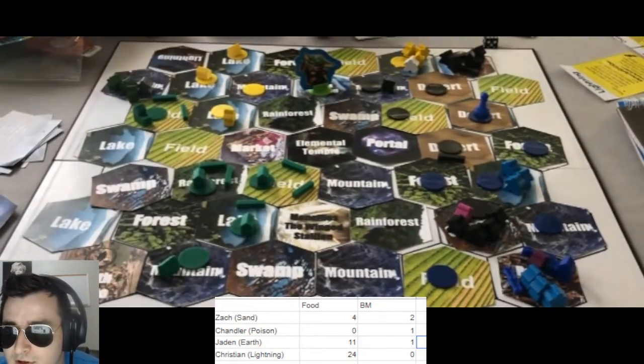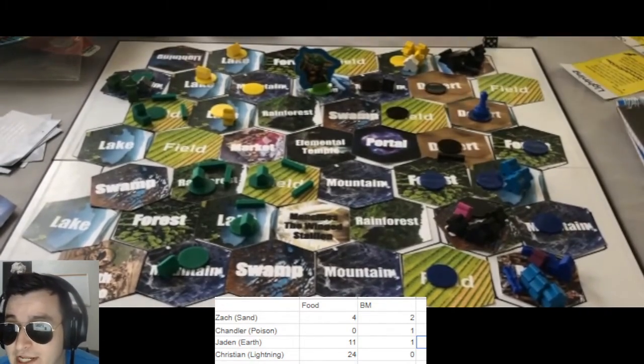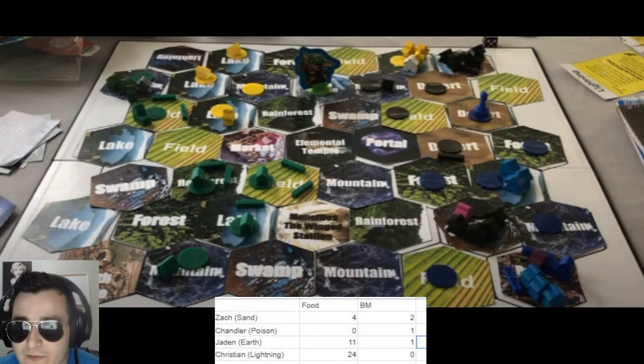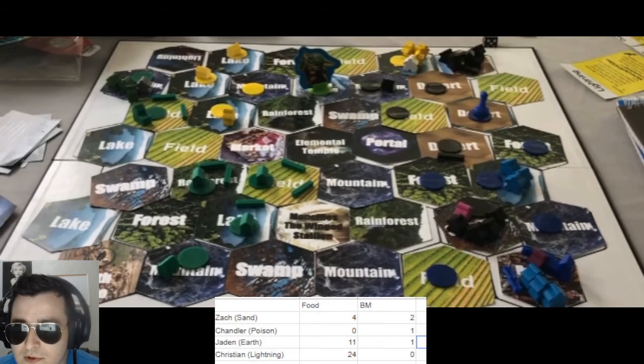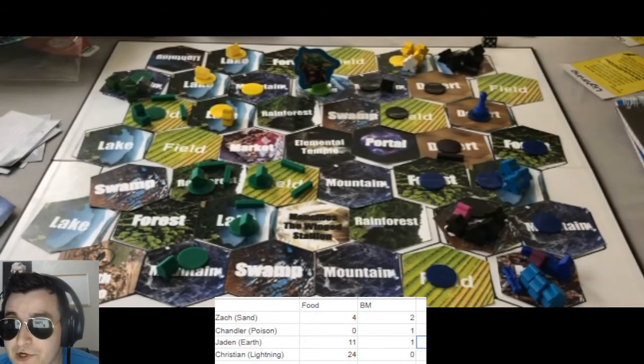He has no building materials to defend in the following turn — he's stuck. Lightning now finds themselves in a very interesting position: they won't be able to defend anything here. This is happening next turn. They have to win this capital tile. They have to kill Sand in order to stay in the game.